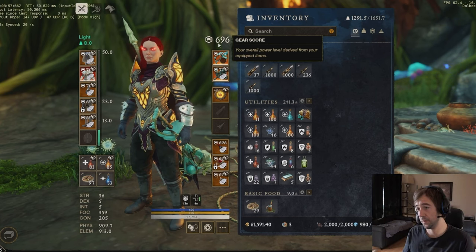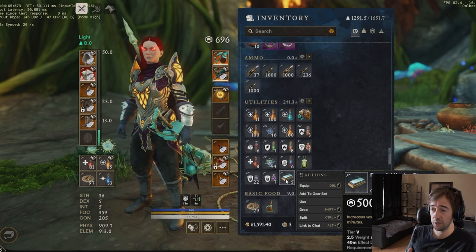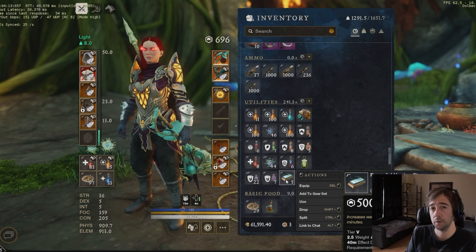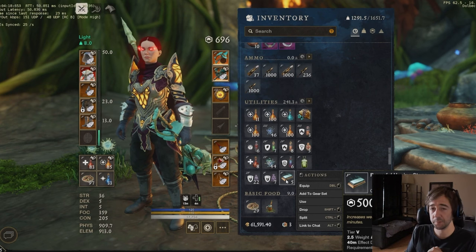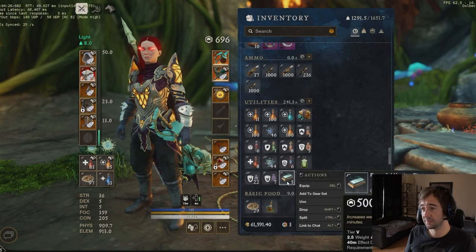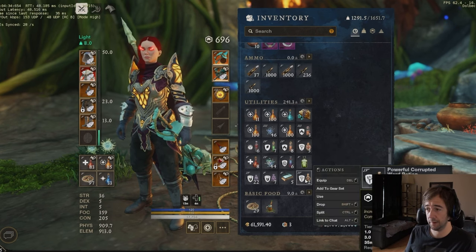For consumables: there's the Powerful Learning Stone — tier 4 is usable for M2, but for M3 always use tier 5. Don't try to save money by using smaller consumables — it's dumb. Doing mutation gold is gonna give you items to sell and you're gonna make your money back. So use the biggest coating, the biggest learning stone, the biggest buff that you have.